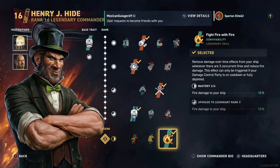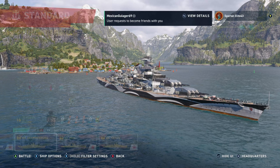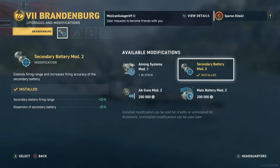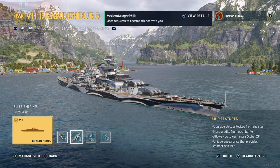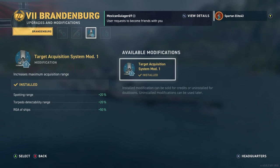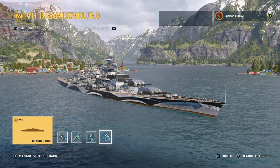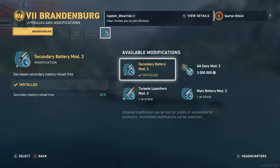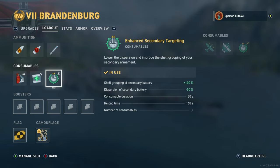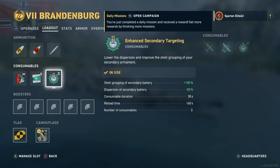Our skills are Flammable Cannoneer, Porcupine, Marksmanship, and Master Mechanic with the Fight Fire with Fire perk. For equipment we're running Secondary Battery Mod 2, Steering Gears Mod 2, Target Acquisition Mod, and Secondary Battery Mod 3.